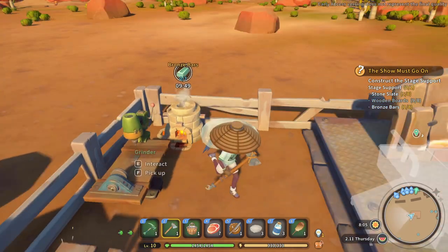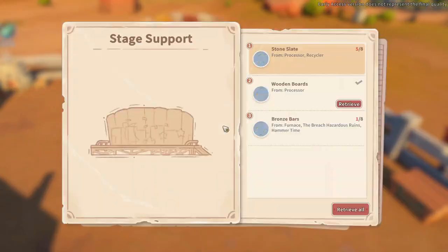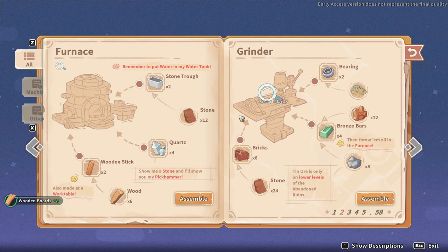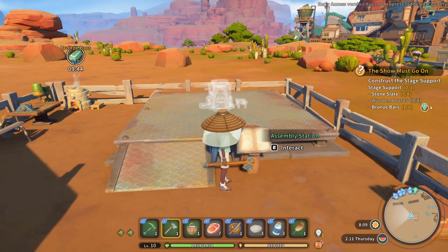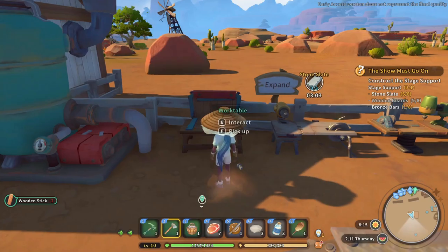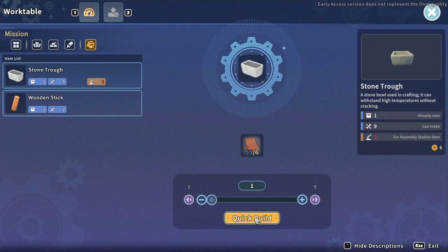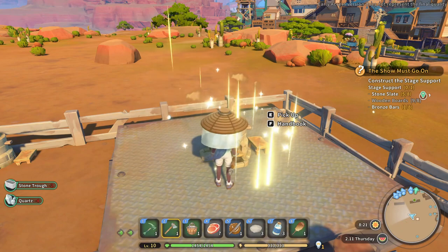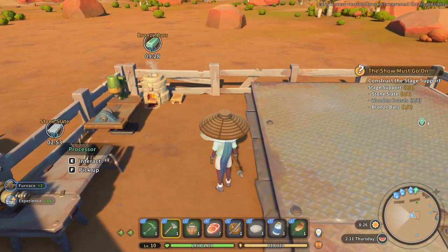Do I need to make another furnace? Just retrieve these for the moment. Go ahead and make a furnace — two stone trough, four quartz, and two wooden sticks. Can I do this? Wooden sticks, a stone trough — cool, and then some quartz. Let's pick it up. Nice, let's pop it down.